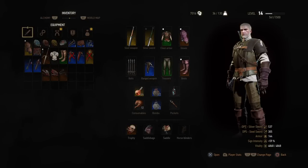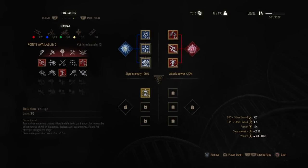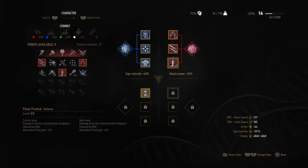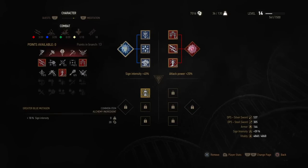Before I go, I'm gonna show you something awesome in the character tree. I have it split — the left side is for my signs and the right one is for my attack. With this mutagen, it grants five percent attack power. Any skill you have attached to it will grant five percent extra attack power on top of the five percent the mutagen contributes. That's why underneath it says attack power 20 percent — because I have three different attacks linked. Over here this greater blue mutagen gives 10 percent, and then 10 per sign.